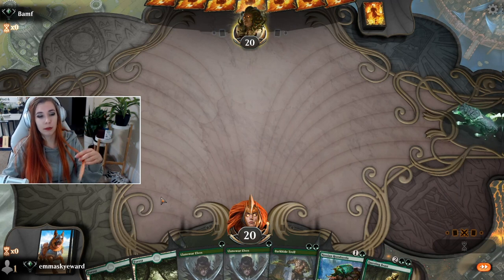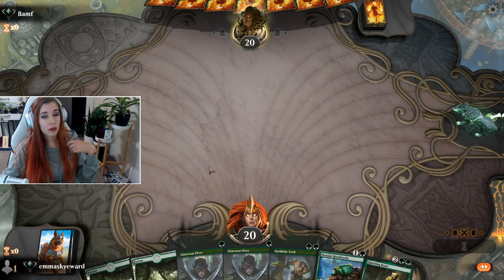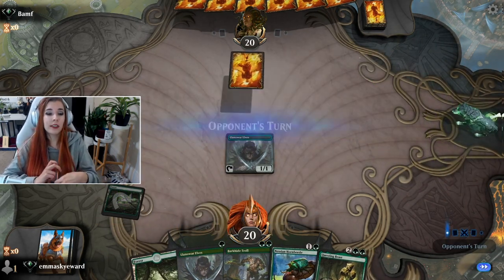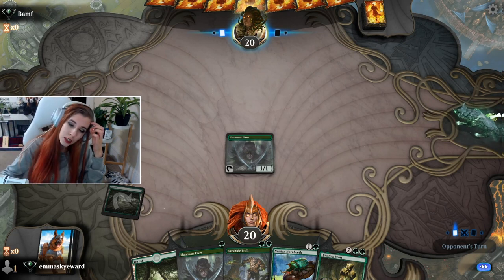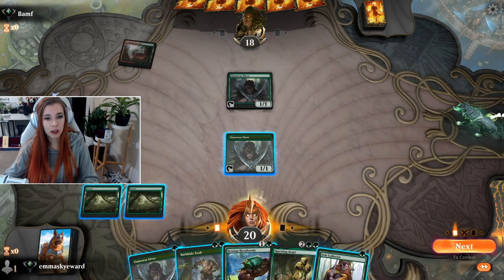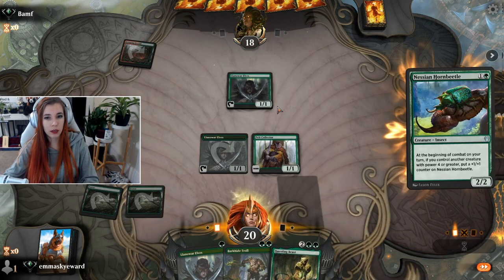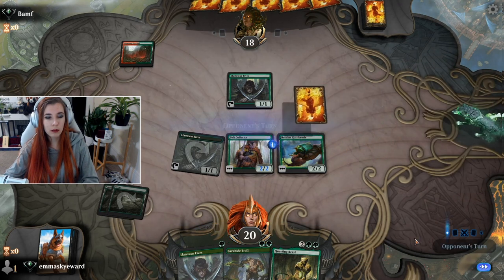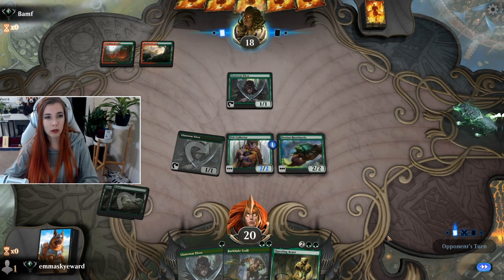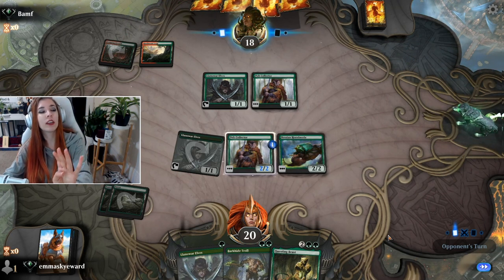This hand is great, I'm gonna keep it. Plus three, plus three, and trample is great. Plus one, plus one counter plus trample is also pretty great. So I don't know the answer to that question, to be honest with you. It's Gruul - okay. I think we're gonna go Pelt Collector. Nessian Horned Beetle seems good. Next turn we can go Llanowar Barkhide Troll, or if we draw a land we just go Questing Beast. Please, no Burning Tree Emissary - just don't have it for once.